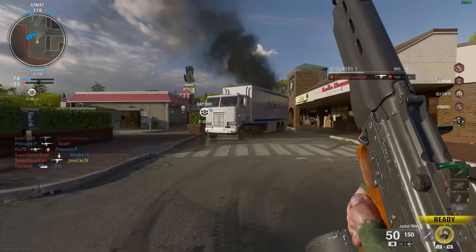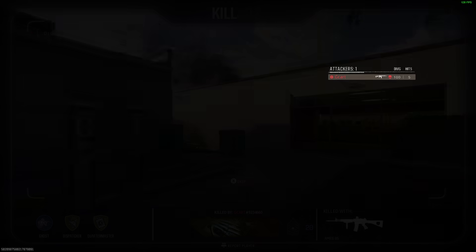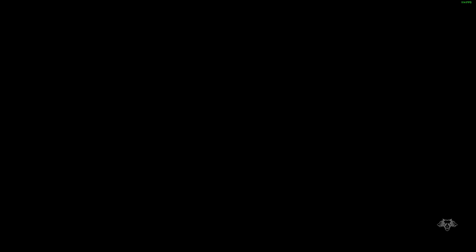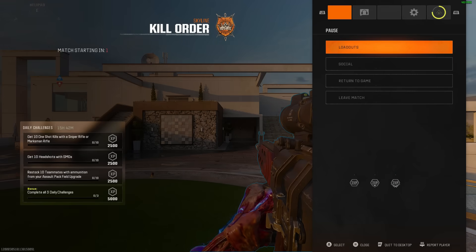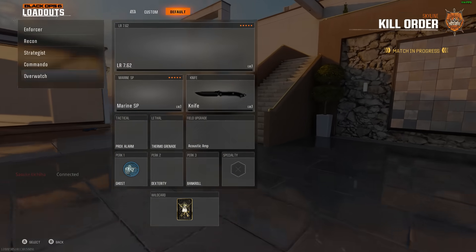Speaking of bad — these spawns. Look at this. This isn't the gameplay I'm gonna post. I went on a little streak there, and then I just respawned with a guy literally aiming at my asshole. So I just rage quit. That Rewind map is terrible anyway.